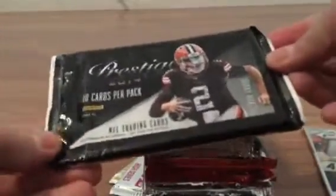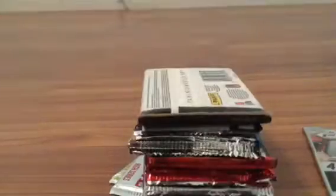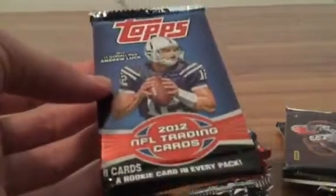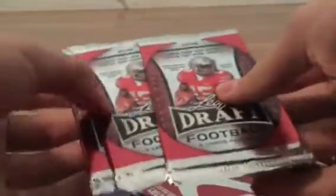Looks like we got a great variety here: Prism 2014 — that's awesome — then 2014 Score or Prestige, might be a hobby pack. Crown Royale 2012 pack, not too bad. 2010 NFL trading cards hobby pack, and our bonus card was a Mike Williams. Another Prism 2014, two Score 2014, two more Prism, a lot of 2017 — good chance at Mahomes — some Zeke rookies from 2016, 2017 Leaf Draft, 2016 Hit, and 2017 Hit.